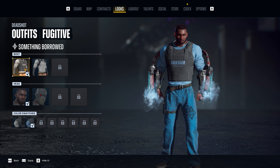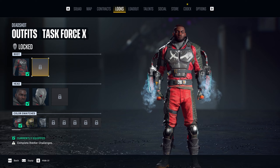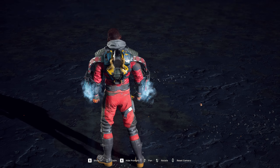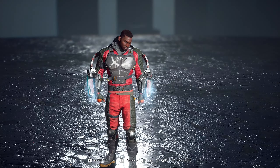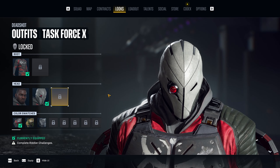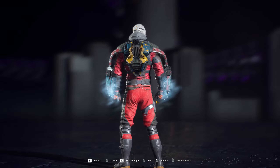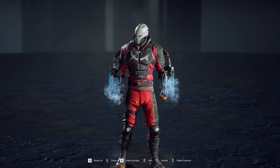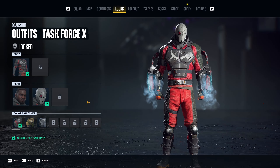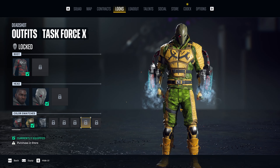Next is the Task Force X outfit, the default one from this game. This is with the red color variant. You also have the option to have the helmet on or not. It definitely looks better with the helmet on on this one — the helmet is pretty cool. It comes in different colors; so far I have this yellow green.